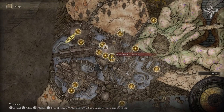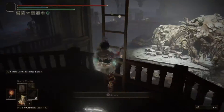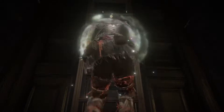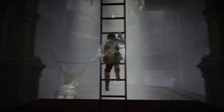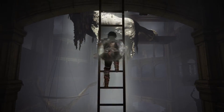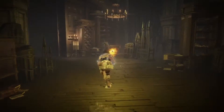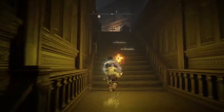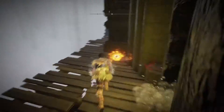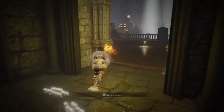Use the ladder in front of the Grace to go upwards. After the climb, take a quick right and keep heading straight. Next, turn around the second bookshelf to reveal an opening in the wall. Go outside and keep following the path to arrive at your next Grace checkpoint.